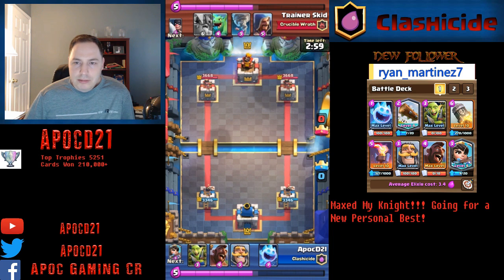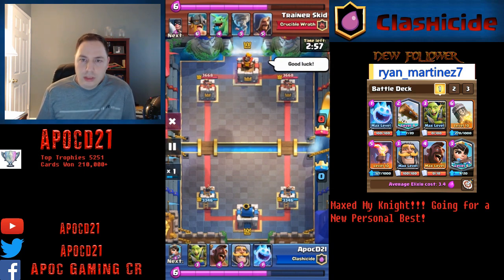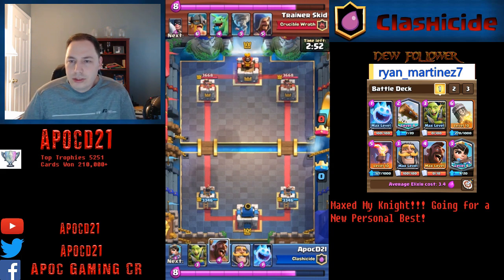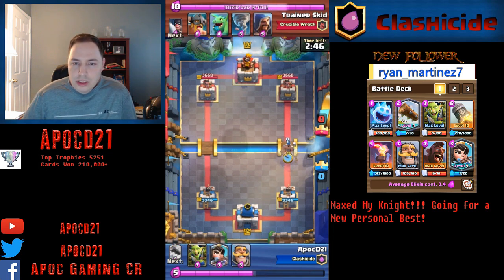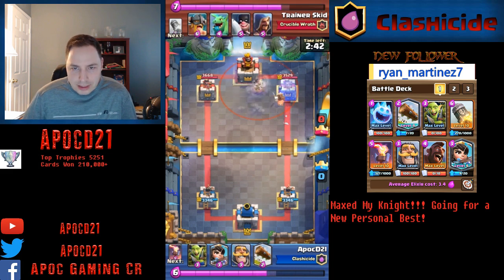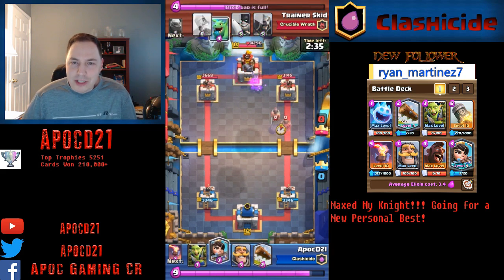So let's hop in some games. First, we're going to be facing Trainer Sid from Crucible Rat. I've actually faced Trainer Sid a couple times. We're going to start off with our Hog plus Ice Spirit. We only got one hit on the tower before, unfortunately, activating his King. That's a nice start for him.